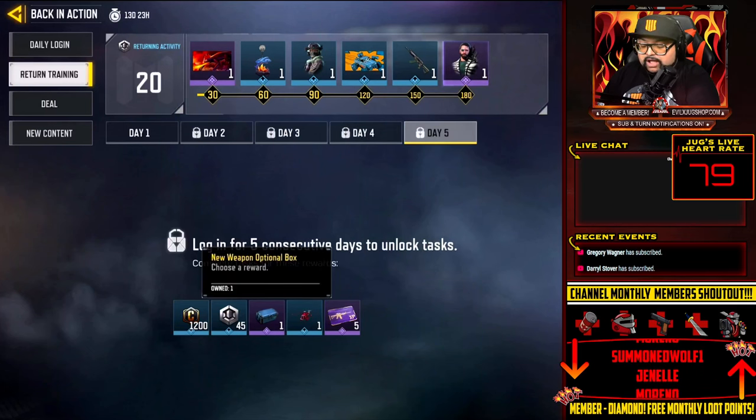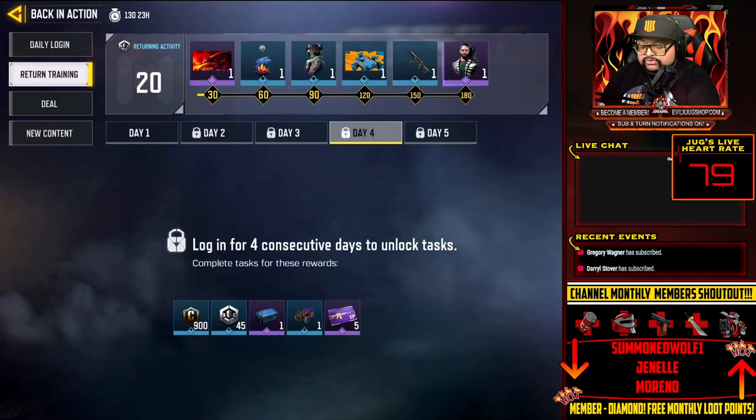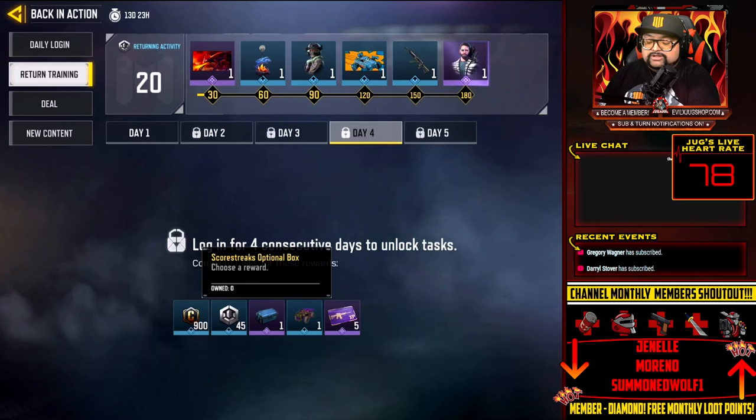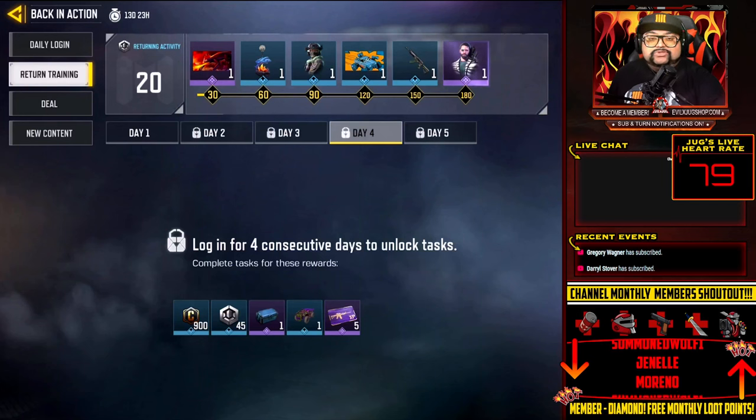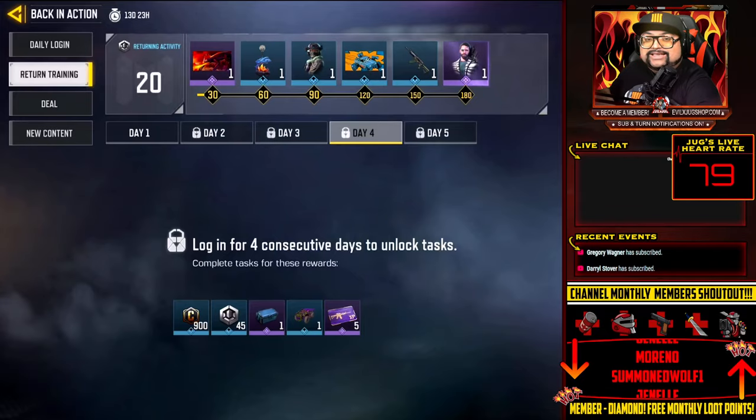That is how you do it — 14 days without playing, then log in for four consecutive days after that in order to unlock the scorestreak optional box. Let me know in the comments if you guys can actually go without playing Call of Duty Mobile for 14 days. Until next time, remember to treat yourself, don't cheat yourself. I'm Jug, love you guys to the fullest, see you in the next one — peace, have a very good day.